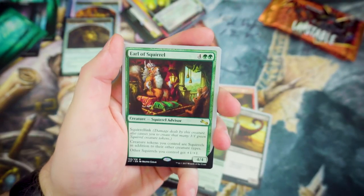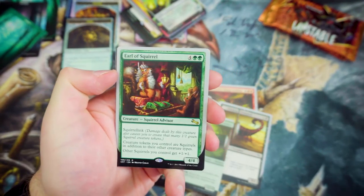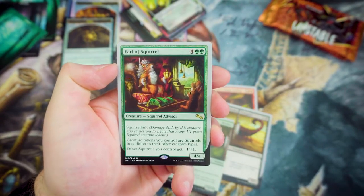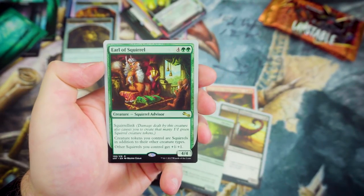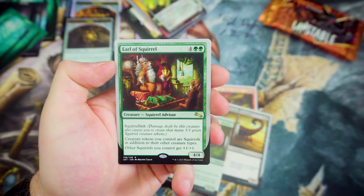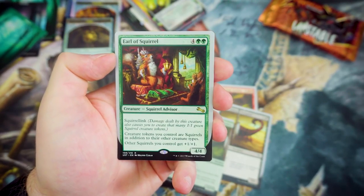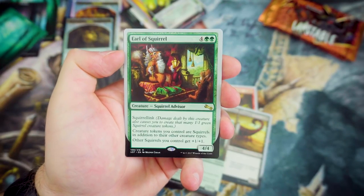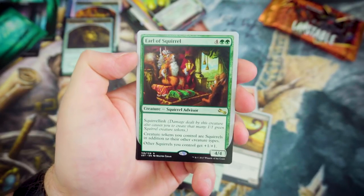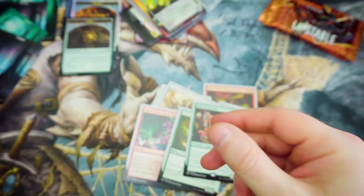Earl of Squirrel! Yes! This is my favourite card from the entire set. I would love to make a Squirrel Commander deck. For 4 and 2 Green, it's got Squirrel Link — damage dealt by this creature also causes you to create that many 1-1 Squirrel tokens. Creature tokens you control are Squirrels in addition to their other creature types. And other Squirrels you control get +1/+1. Squirrel anthems, getting more Squirrels, doing damage — absolutely perfect.